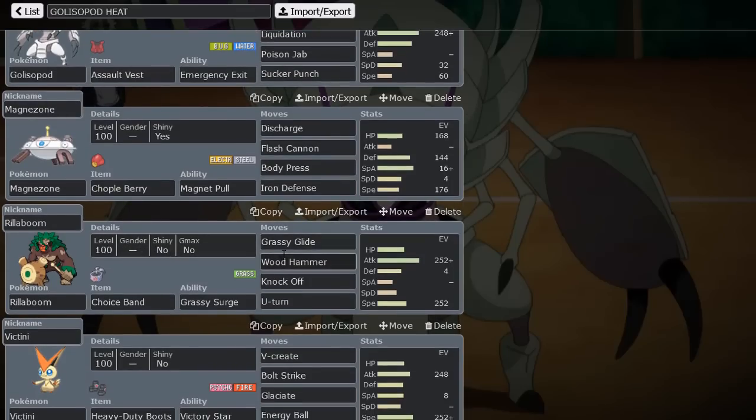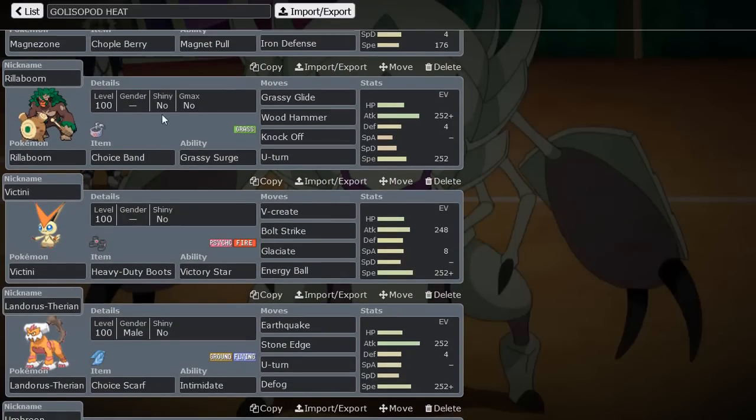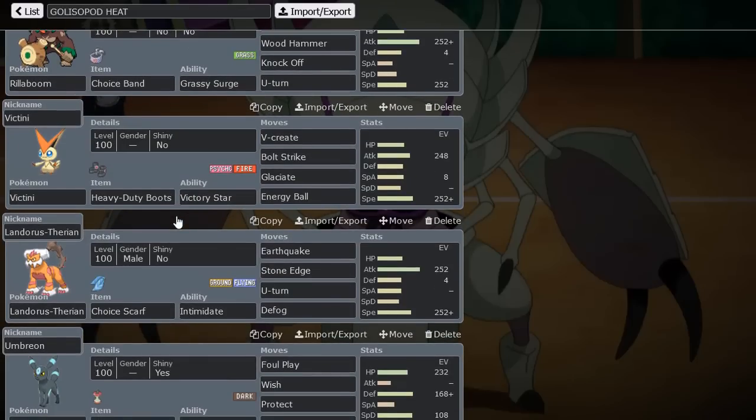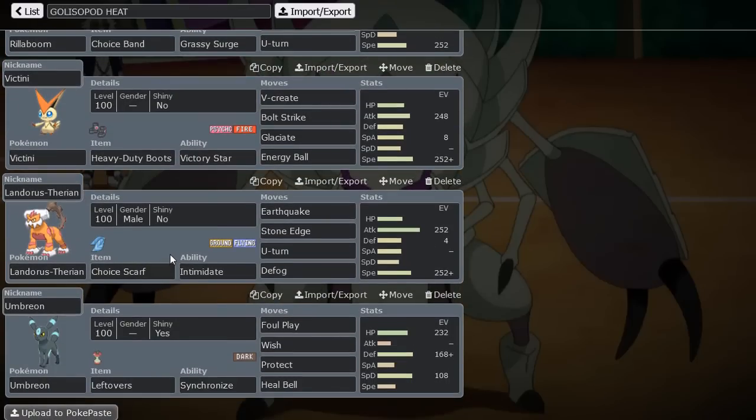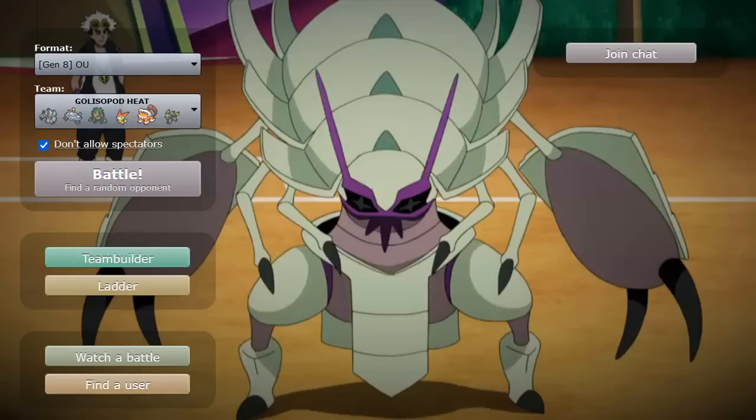We have Rillaboom with Choice Band, Grassy Glide, and Wood Hammer — the usual stuff. Rillaboom is really great because of the potential for Grassy Surge healing Golisopod's HP so we can get below 50% and activate Emergency Exit, then bring it back in later. A great Mon to pivot into after Emergency Exit is Victini, allowing it to get a V-Create or some big hit off. Heavy Boots so we don't take Rocks damage. Lando-T with Choice Scarf and Defog to catch Mons by surprise. And finally Umbreon, which is there to heal the team via Wish. I want to make sure Rocks stay off the field. Umbreon's wish and utility is going to be really nice to heal up Golisopod and get it going all over again after it gets weakened. That's gonna be the squad.